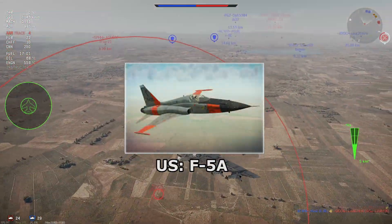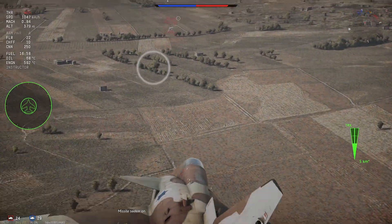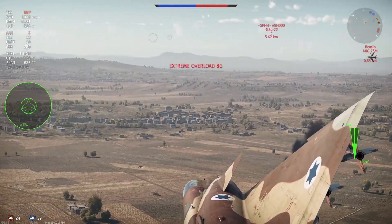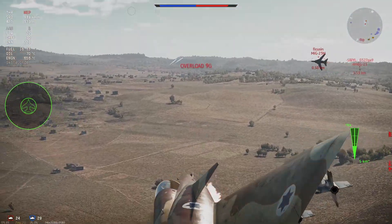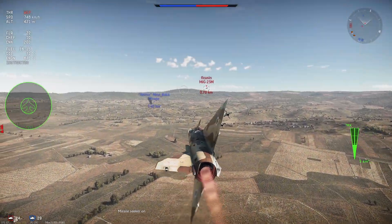The United States has a really rough start with Tier 7 aircraft. If I included 10.0 in the criteria, we'd just be sitting around here arguing whether the F-104A, F-4C, and A-10A late are the worst top tiers for the United States. But since we're starting from 10.3, there is only one answer — it's the F-5A.